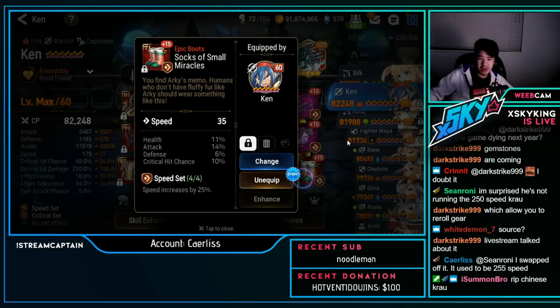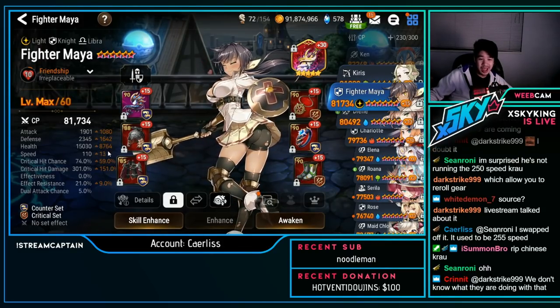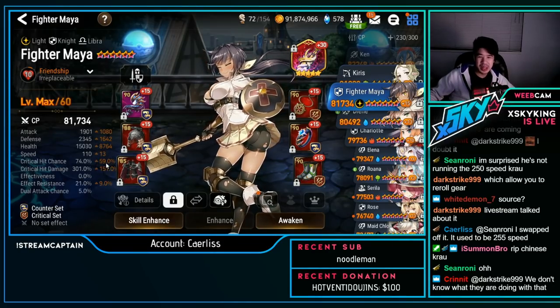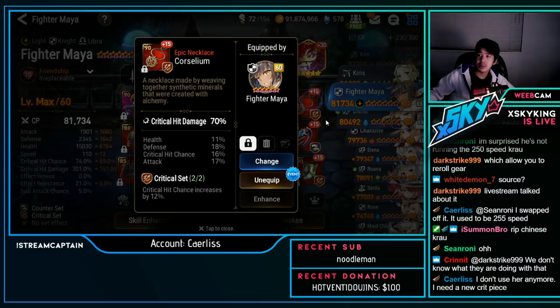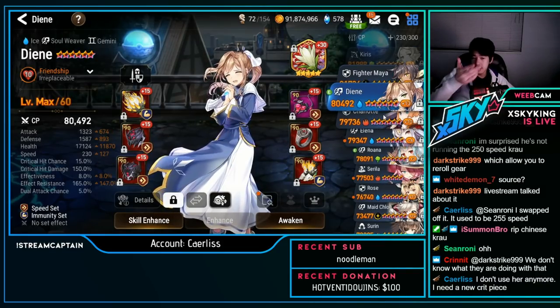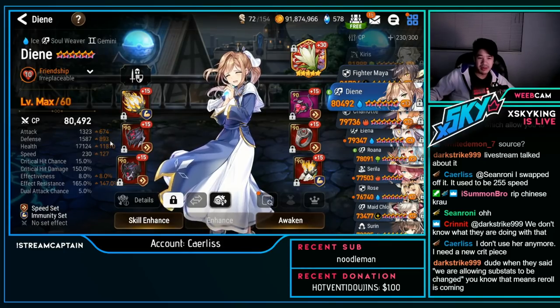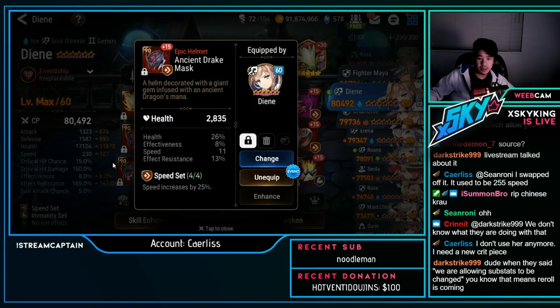Fighter Maya — actually a really good unit: 2.3k defense, 15k HP, no speed since it's a counter build, 74% crit chance, 301 crit damage. Counter immunity — counter crit set, doesn't really need immunity. DN — speed immunity standard: 1.5k defense, 17k HP, 230 speed, 165 effect resist. Almost perfect helmet — just missing defense percent. Nice chest piece and really nice necklace.